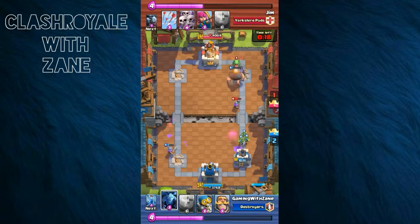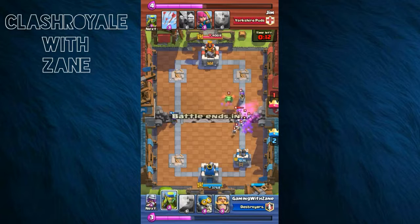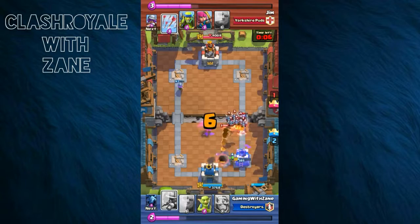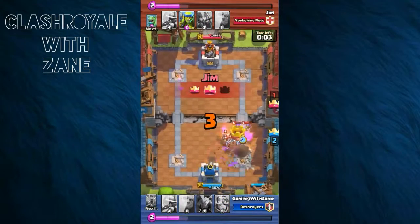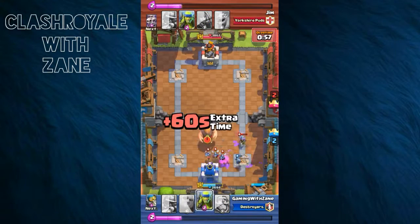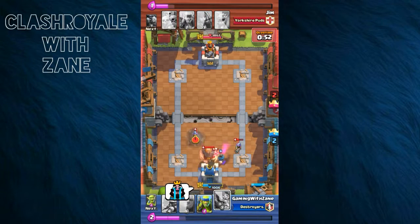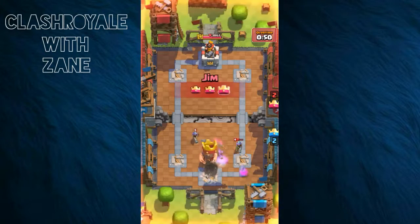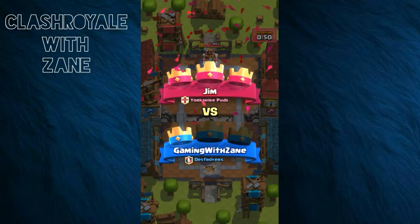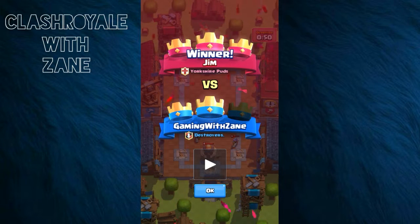He's coming down the lane and it's hard to stop him. I Zapped the Skeleton Army but that's not going to help much. He's got the Minion Horde, Baby Dragon, and two Musketeers — he takes the victory. I said well played, good game, because he did do well. Gem, level nine.